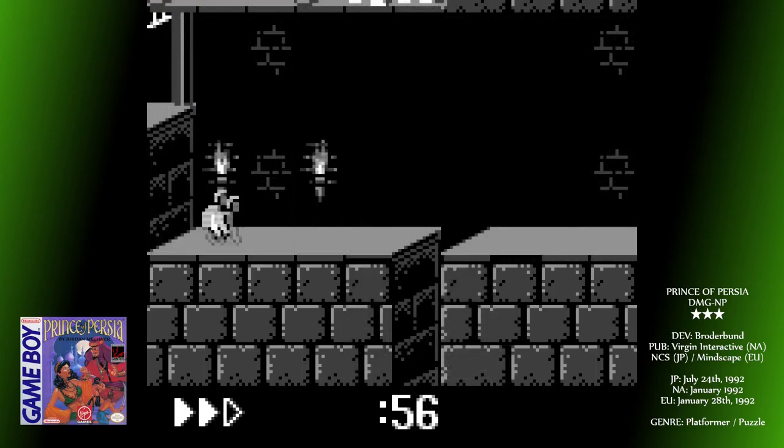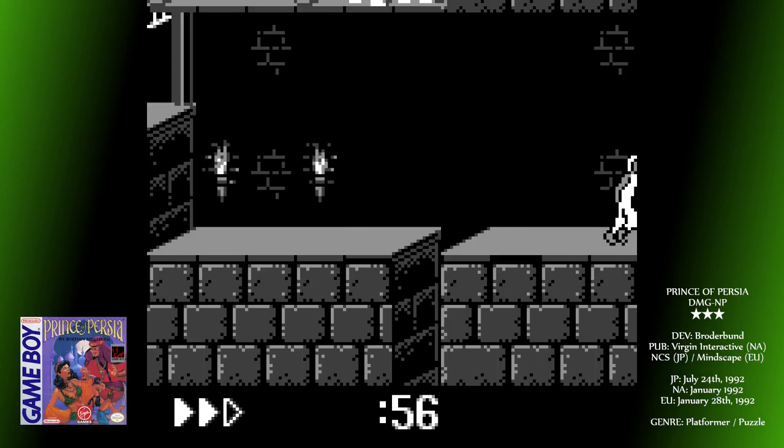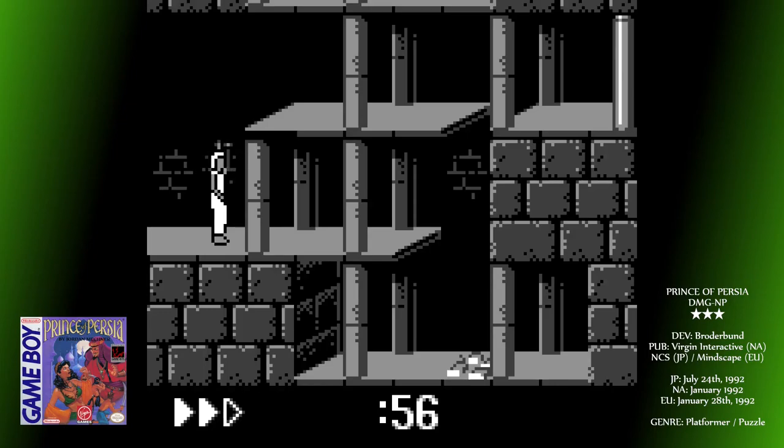Early on you'll find a sword which you'll need to use to kill certain guards. At first these are human and relatively easy to beat once you get the weird timing right. Later on, there are ghost guards who you can't damage directly, but instead have to force backwards off of platforms to kill.